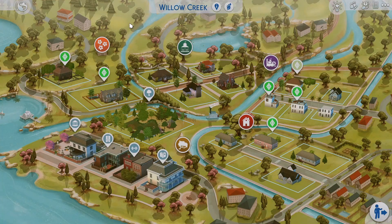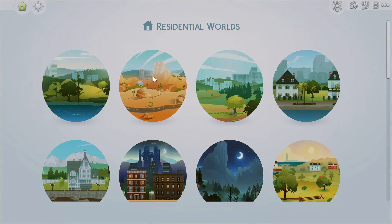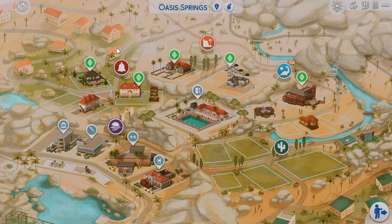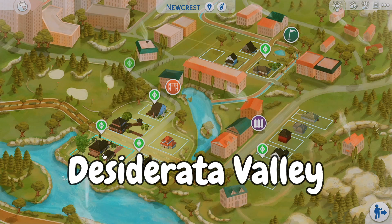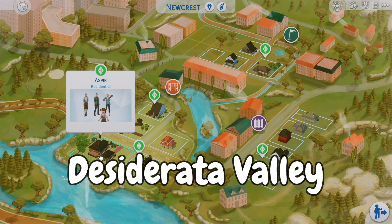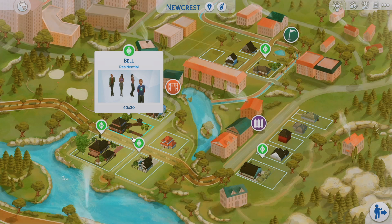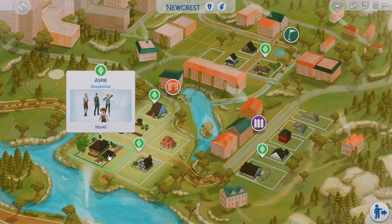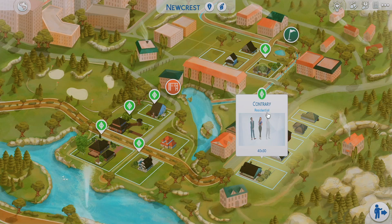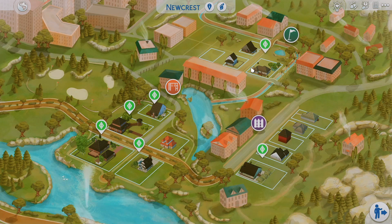When you load up Willow Creek, it's supposed to match Pleasant View, and Oasis Springs is supposed to reflect Strangetown from the Sims 2. Ucrust is supposed to be the Free Time world that comes with the Sims 2 as well. If you ever had the Sims 2 Free Time expansion, you have these same counties and pre-mades that came with it. They added that in here — it's so, so good.